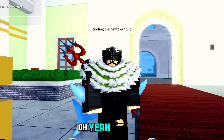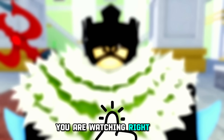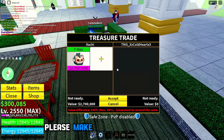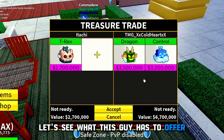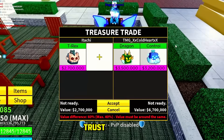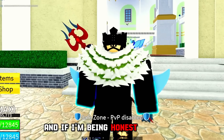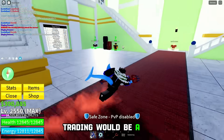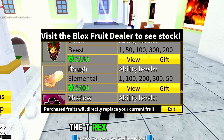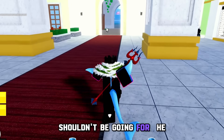Here I am in the Third Sea yet again. I'd like to make a deal with you guys: if we get 500 likes on this video, I will be buying the permanent T-Rex fruit and then trading it to see what people offer. So if you guys want that, please make sure to hit that like button. Let's see what this guy has to offer — he's offering Dragon and Control. Nobody's accepting that. And if I'm being honest, getting the T-Rex fruit by trading right now would be a very bad decision since you'd be paying the inflated price.